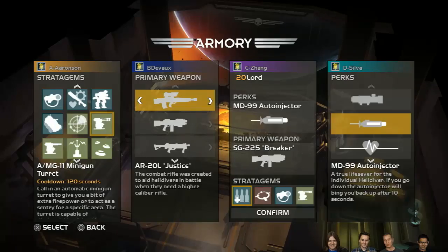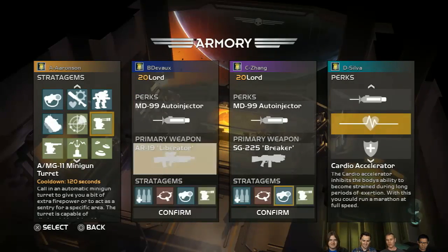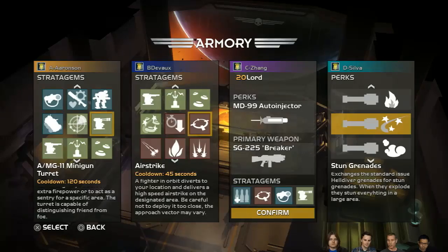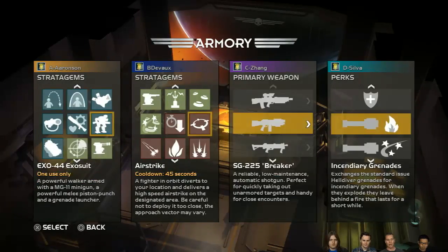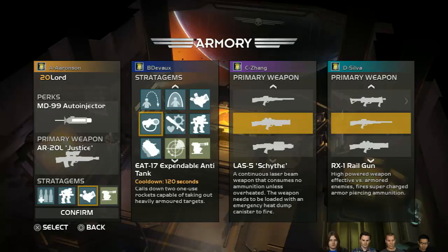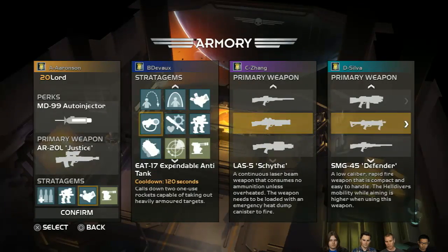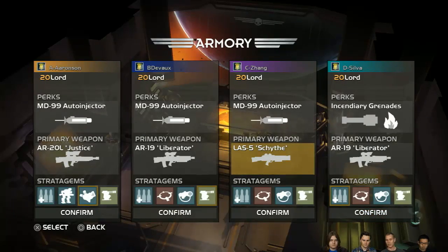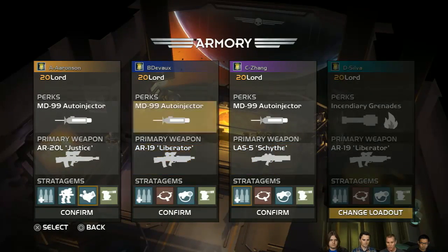I like that these abilities are called Stratagems — so much classier than 'ability.' Stratagems are a special class of help you can call down during the game to not only help yourself but to help your teammates as well. I'm going to select a few key Stratagems — the player is welcome to choose whatever they want. The key tactic of the game is to mix and match your Stratagems to produce the best effect.